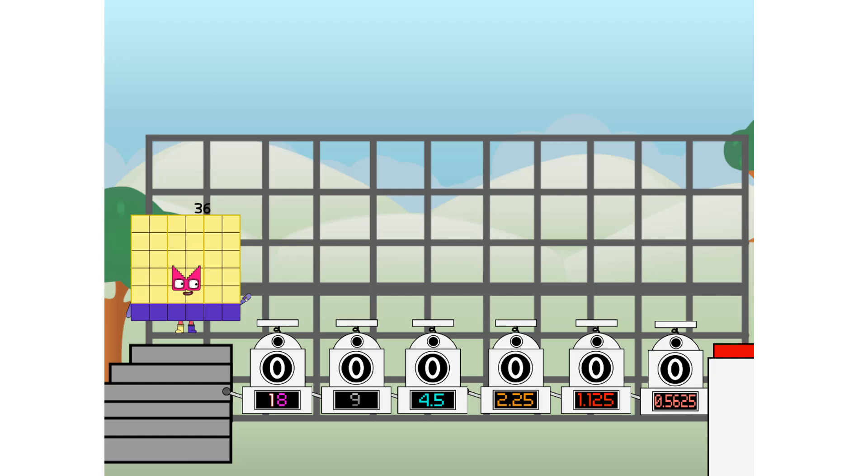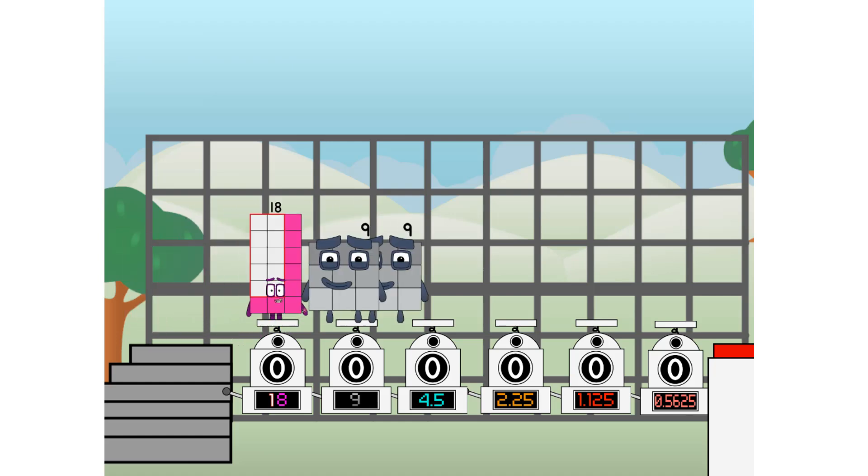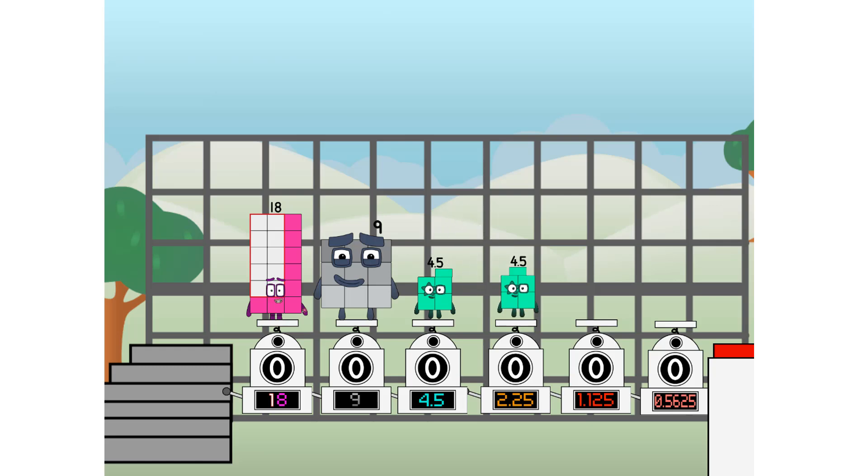First, I split in two: 18, and 9, and 4.5, and 2.25, and 1.125, and 0.5625, and 0.5625 more to press the big red button. Then you choose who's going up: one of me, and none of me, and one of me, and one of me, and one of me, and none of me, and one of me — and fire!